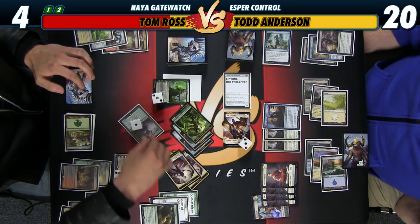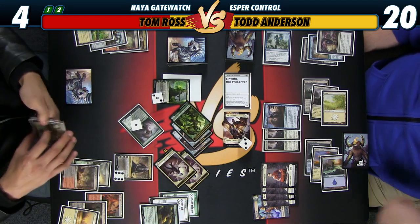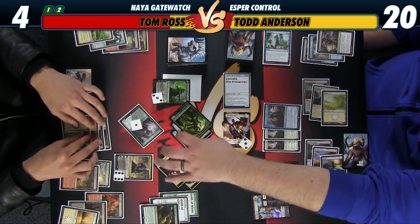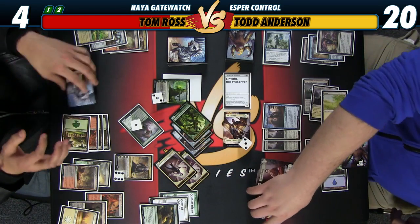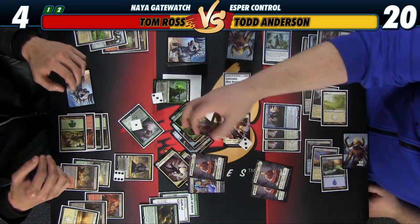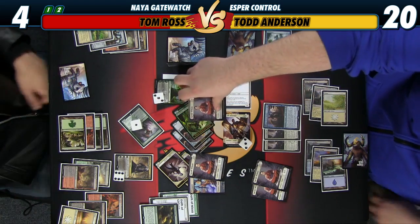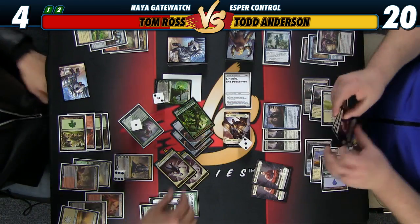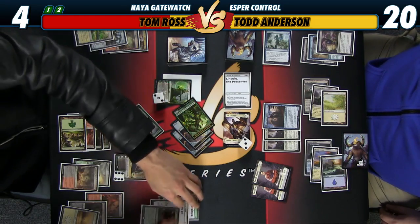I can't block Deathmist Protector. So this is four, nine, ten, eleven, twelve, thirteen, fourteen, fifteen, sixteen, seventeen. I think I do want to put a token in each here and probably chump block this guy. So we're going to take two, four, plus four is eight — we're going to take eight. Your two creatures die. Go to twelve. You go to twenty-one.